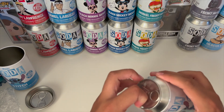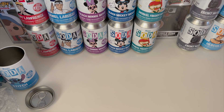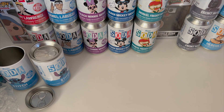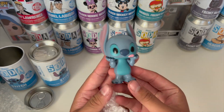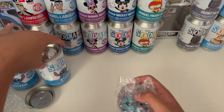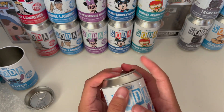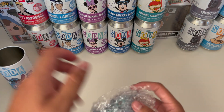Let's open up the second one — I'm hoping we pull a chase on this one. Another common. So we have got two Stitch commons. If you guys want to check out our Mercari account, we do sell some Funkos and Funko Sodas — you'll be seeing the duplicate commons on there. We'll leave the link in the description.